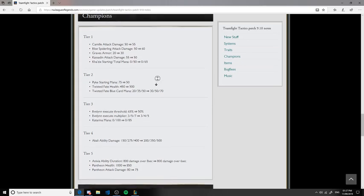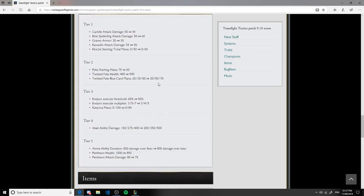Finally, let's discuss tier-five champions. Anivia had her ultimate changed — the damage duration is the same but it fires a little quicker. Pantheon's health and attack damage have both been decreased, a small tweak since his release. It does balance him out a little more and as a whole it's a decent adjustment.